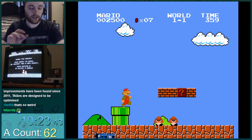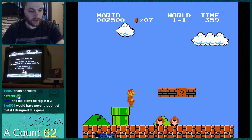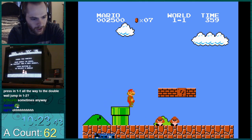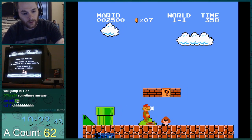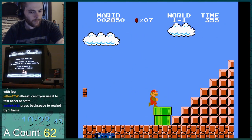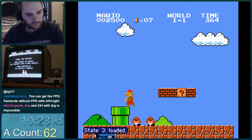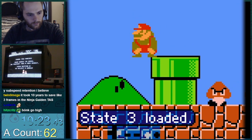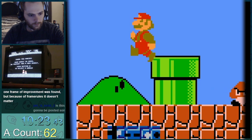A lot of times you can maintain a crouching state in this game even when it doesn't look like it, and one of those is when you run off a ledge. Mario actually crouches here on the last frame before he runs off, so you don't even see it. There is a down press right here — you can see down on the input display. He pushes down, so he's actually crouching right now, which is why his head goes through the blocks before hitting them — because he has the crouching hitbox.